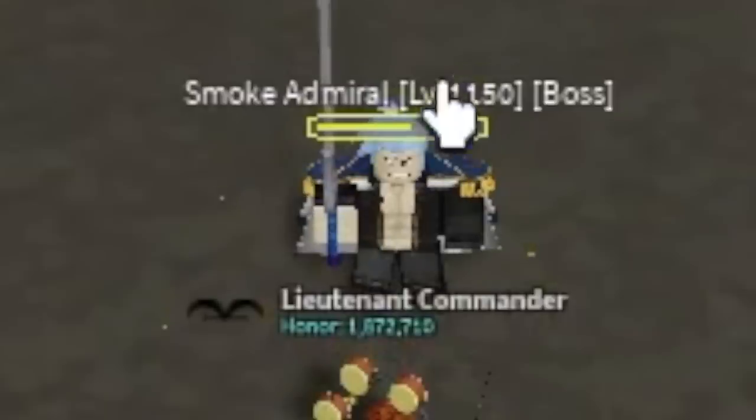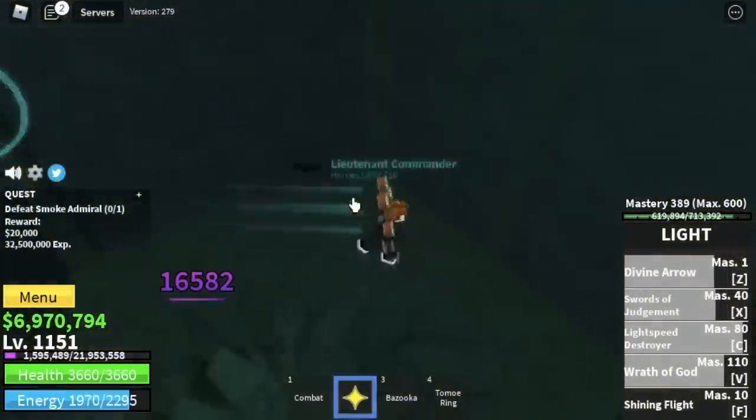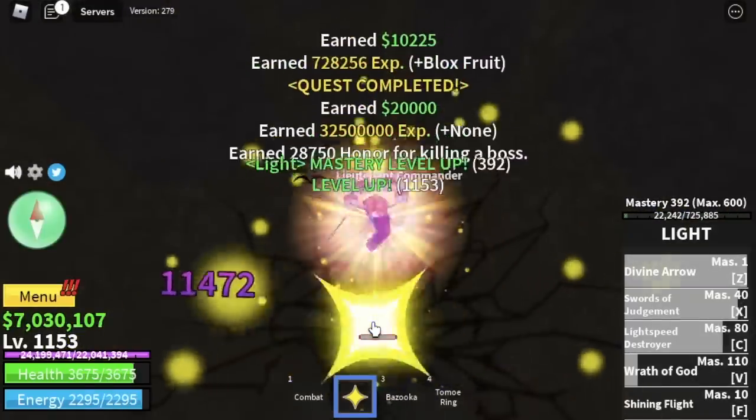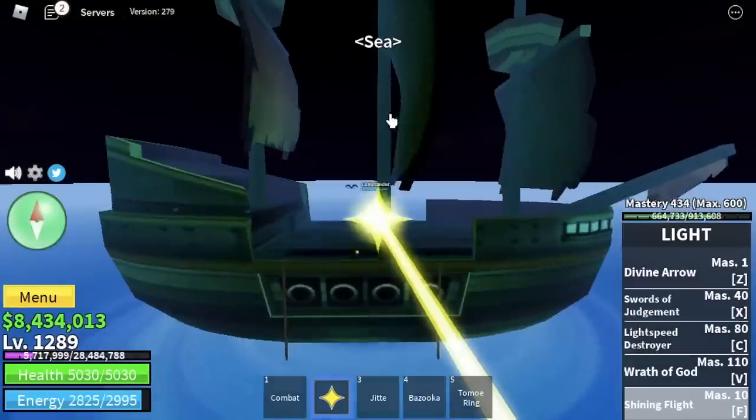After that, my favorite boss is Smoke Admiral. With just one combo — I'm gonna show you his HP — check that out, almost dead. So two combos and you can even use your left clicks to defeat him. And you have Observation Haki — very easy.